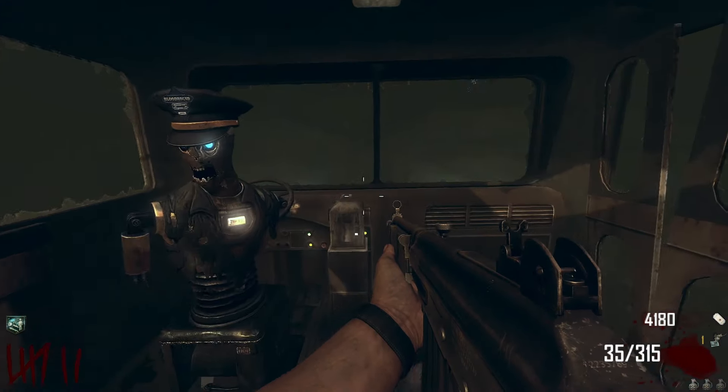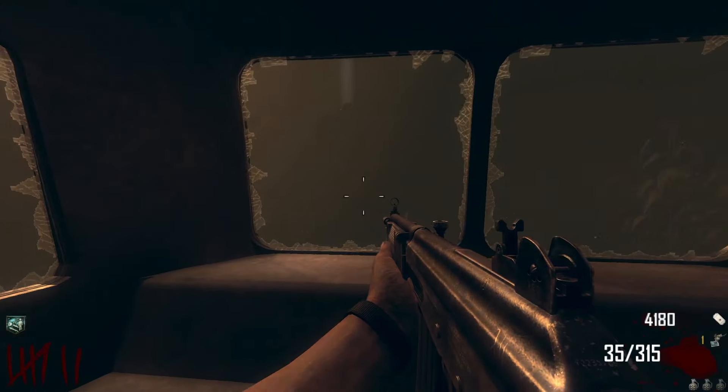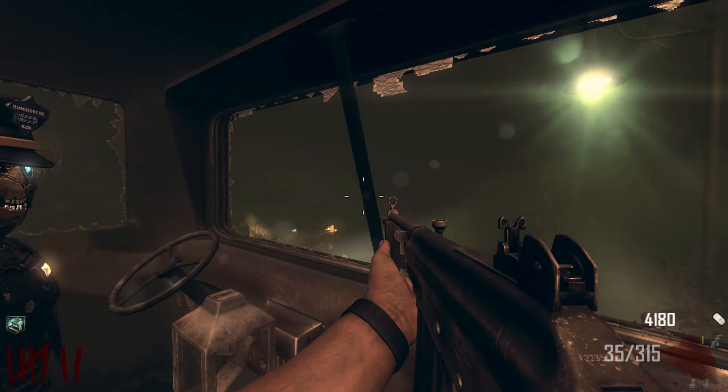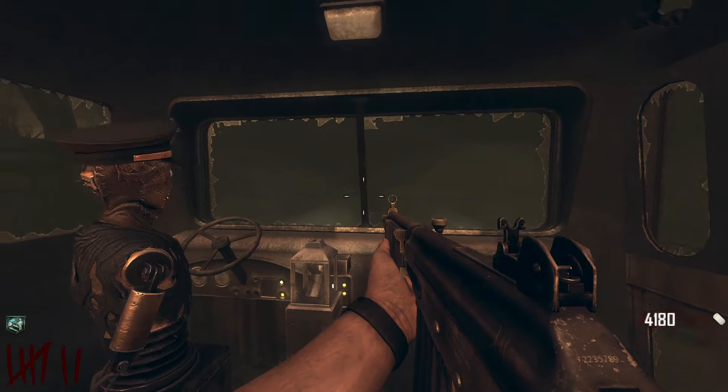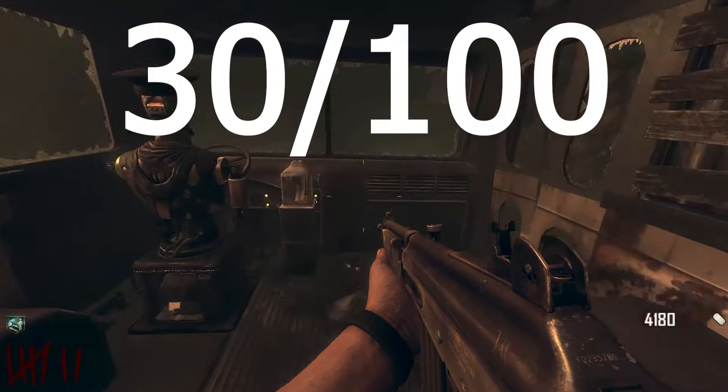Whilst we're on the bus again, I'm going to go onto my next safety risk, which is suffocation. Look at how much smoke is in the air — this is not good for your lungs. The chances of you suffocating from the amount of smoke in the air is quite high. And for that reason, it's getting a 30 out of 100.